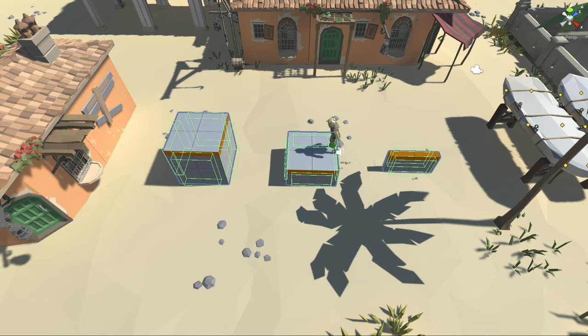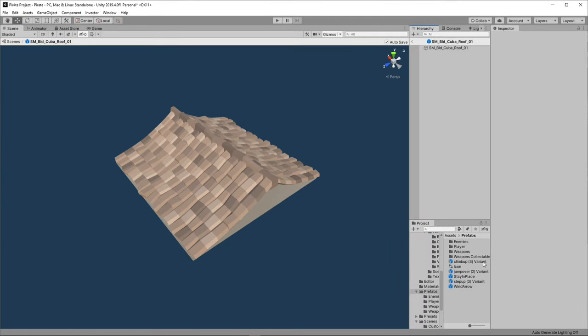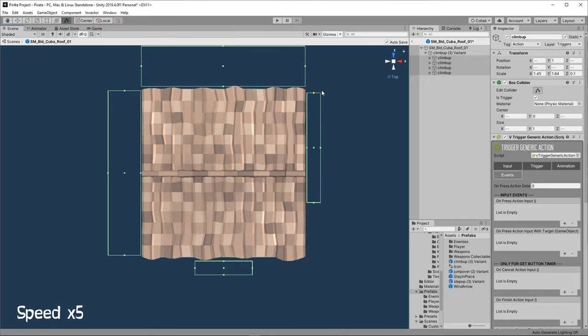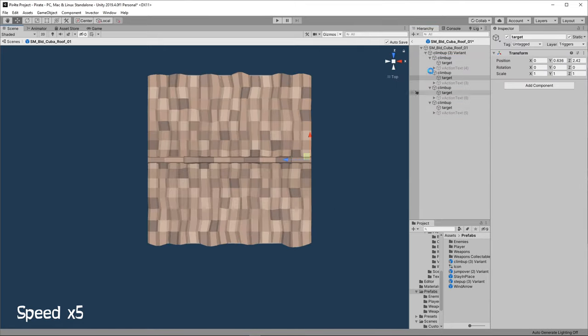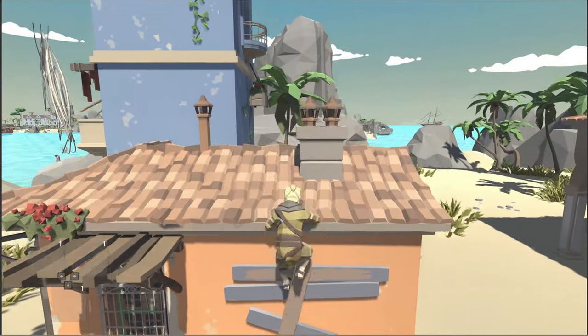I took the different elements from the Cinti Studio Pirate Pack — for example, this roof — and I added the Invector Climber block. I just had to slightly adjust the collider sizes and positions, and I also looked a bit in the settings panel on the right. For example, I didn't want the player to have to press E every time, so I removed this condition, and now the character automatically climbs when he enters the collider's green area. When we test it, we see that it works very well.